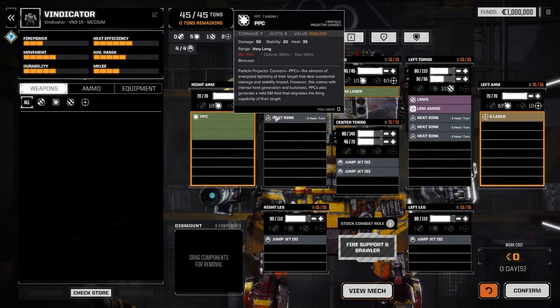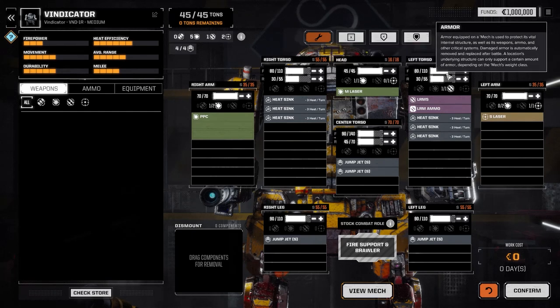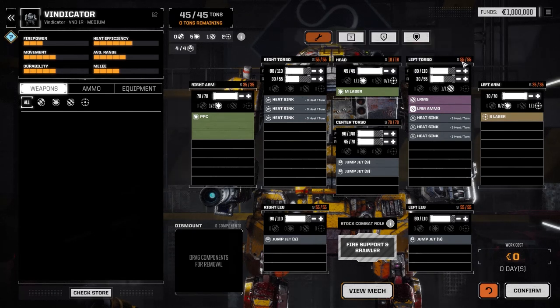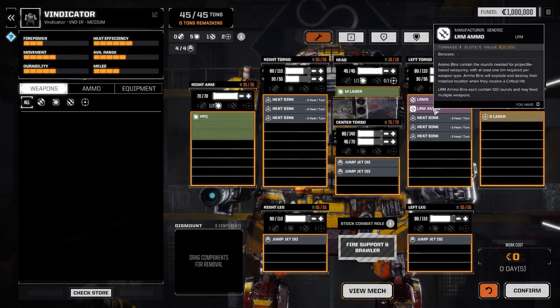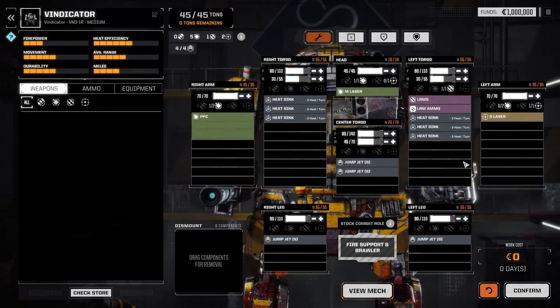You can lose limbs on the outside, and obviously you lose the components on them as well. You can have ammo get shot. So let's say we lost all of our armor in our right torso — our structure would then be exposed. The health then comes out of that whenever we get shot. We also have a chance to have ammo get detonated whilst the structure is exposed and it gets shot at. So yeah, everything has its own individual health.